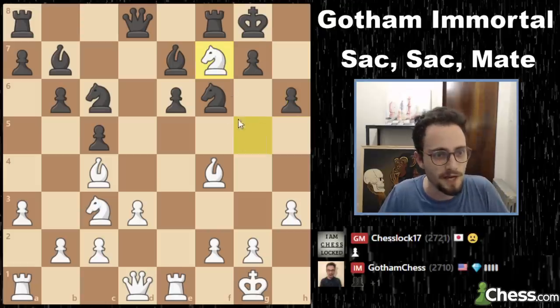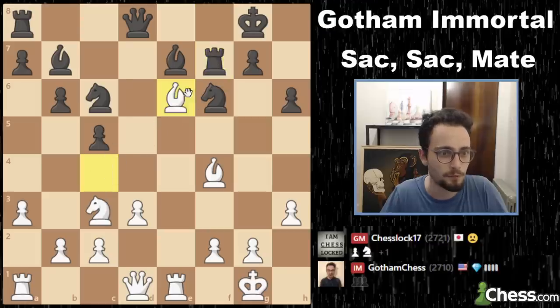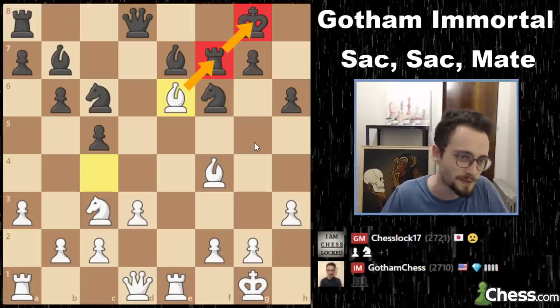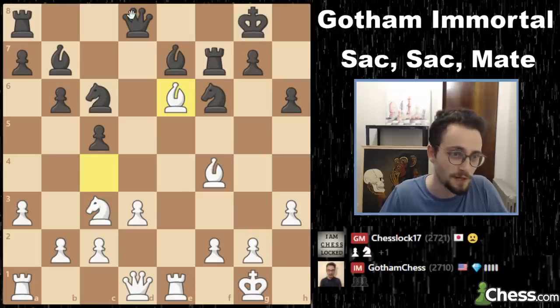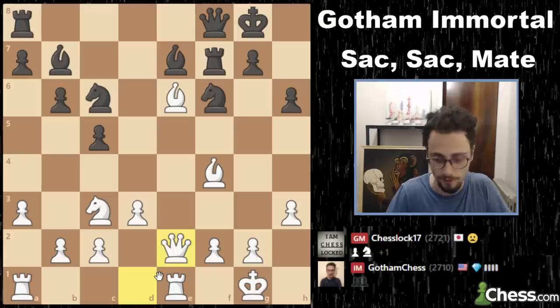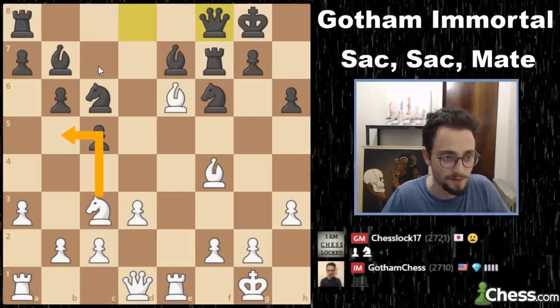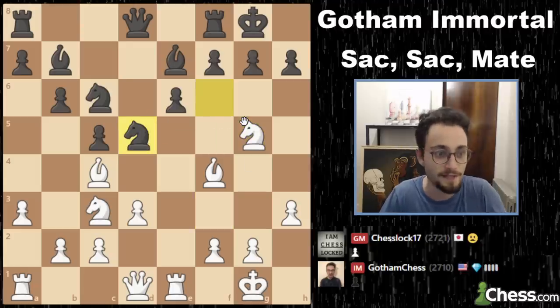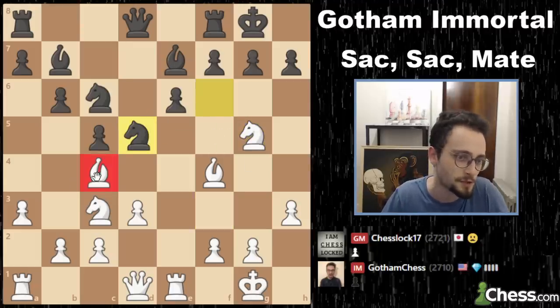I was going to sacrifice - just go all in here. Take on f7. And if he took with the rook, I would have taken with the bishop, and then I would have had this pin. So I get two pawns, maybe I'm going to get the rook and get the king a little bit open. But I'm going to wait. If he defends, I'm not going to take right away. Maybe I continue to improve my position, maybe I play knight b5. Because this pin is not going anywhere. But in the game, after knight g5, he played the move knight d5, which blocks my bishop.